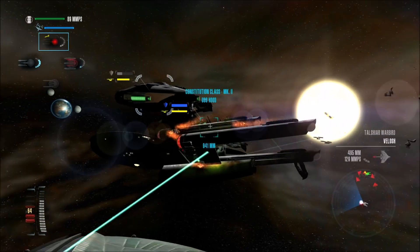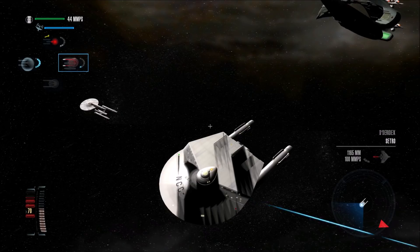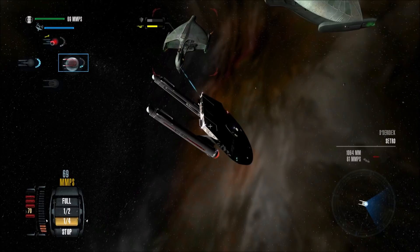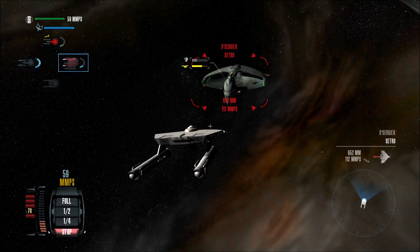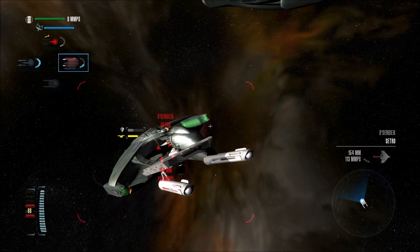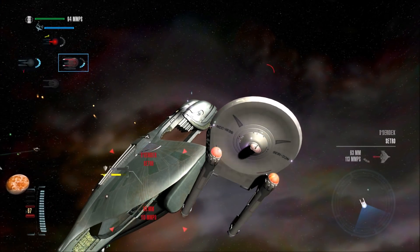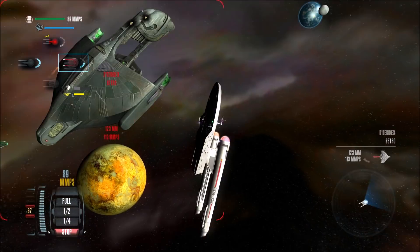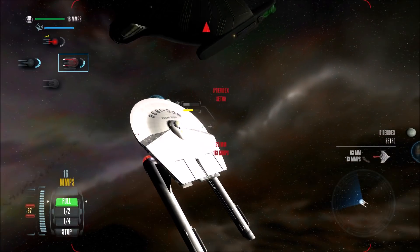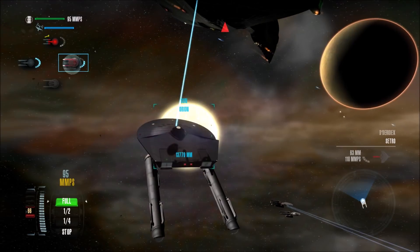We have a Constitution class over there - the Hood. And there's a Proxima class, the Bismarck. Let's switch to this one. Another Miranda class - although if you think about it, this kind of is the Nebula class of the 23rd century: saucer on top, warp nacelles below. Or you could just say it's a Miranda class, because those also existed in the 24th century. I'm just having one of those special moments.